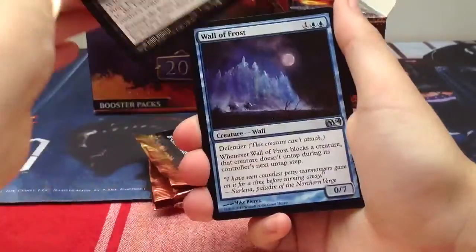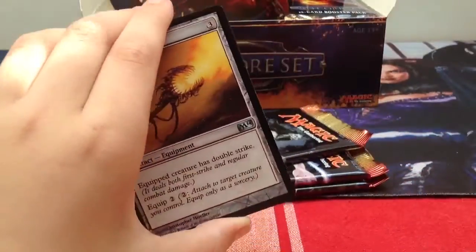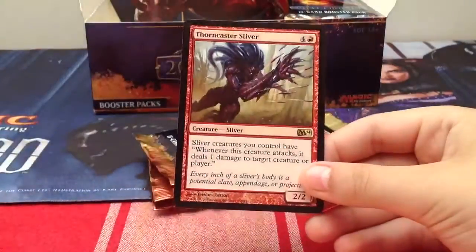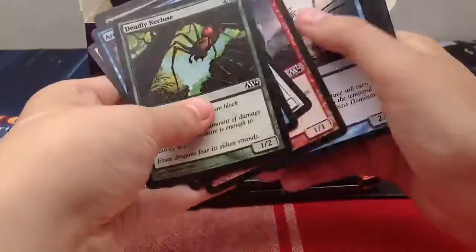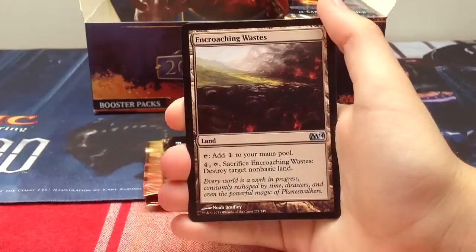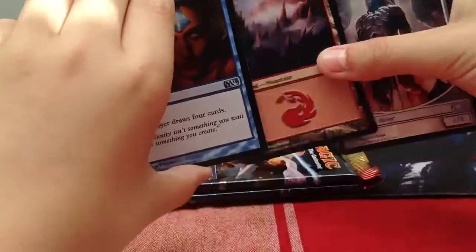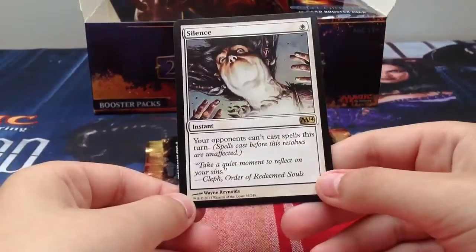Tenacious Dead, Wall of Frost, Fire Shrieker - and our rare is Thorncaster Sliver again. I have two - that sucks. There is my Archangel of Thune and my Young Pyromancer! Molten Birth, Encroaching Wastes, and an Opportunity. A Predator token - actually a Sliver token - and our rare is Silence: one white instant, your opponents can't cast spells this turn.